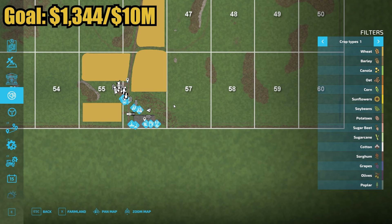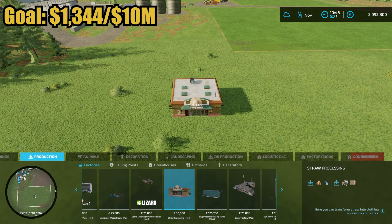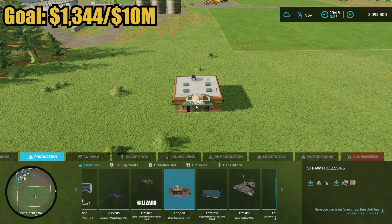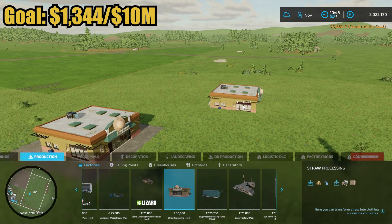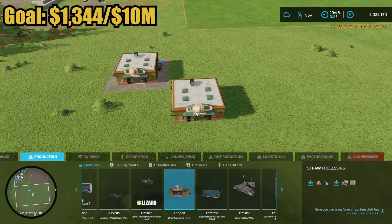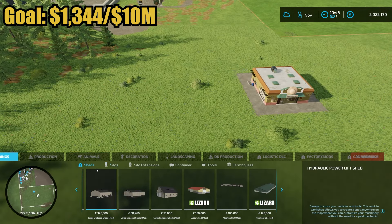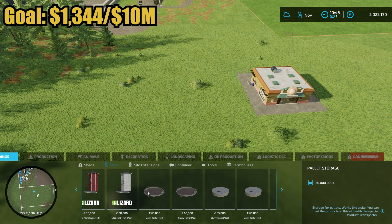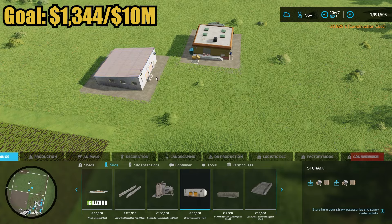I want to build something but I don't have enough land, so let's purchase farmland 57. Here's what I want to put in — this is the straw processing building. It makes straw hats and other straw items. I'm going to drop it right here and start putting some production over here. There's also a storage building that goes with it — straw processing. Got it dropped in there.